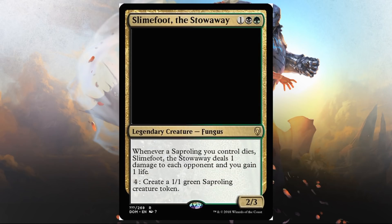Slimefoot the Stowaway — moving into a Golgari card, green and black and one, legendary creature, fungus, 2/3. Whenever a Saproling you control dies, Slimefoot deals one damage to each opponent and you gain one life. Pay four, create a 1/1 green Saproling creature token. A nice mana sink to generate creature tokens you can sacrifice and do things with, and there's a built-in benefit when they die. This feels like a sweet build-around for Draft, or even Commander. The casting cost is low enough to consider in standard but there needs to be a lot of strong support for this mechanic.